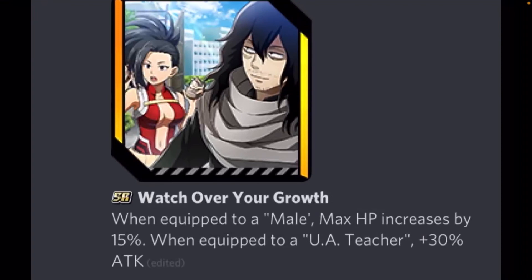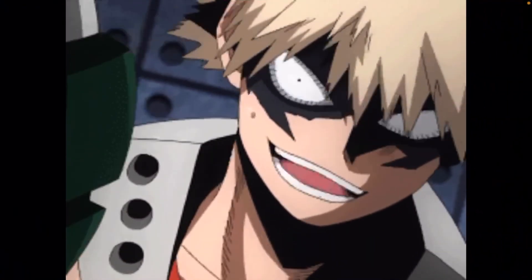The final one you get from this event is: Watch Over Your Growth. When equipped to a male character, max HP increases by 15%. When equipped to a UA teacher, plus 30% attack. So if you equip this to All Might, he gets a 30% attack boost — or you could use it on Aizawa too. I don't have Aizawa so I wouldn't know how it works yet, but if I get him I'll most likely put it on him. Since I don't know if I can get All Might, this might just be an HP boost to Bakugou. I'll have to see what I want to replace in my current team of UR Bakugou, SR Todoroki, and SR Eros.